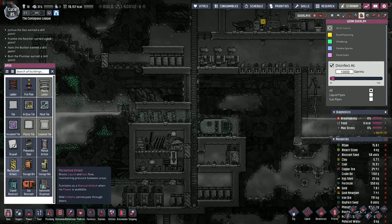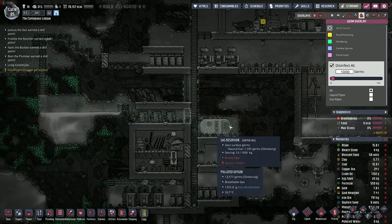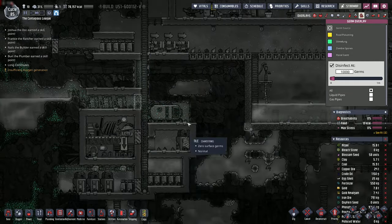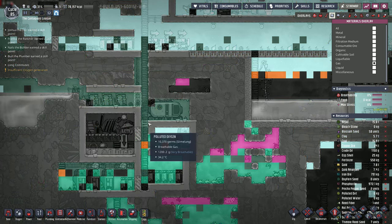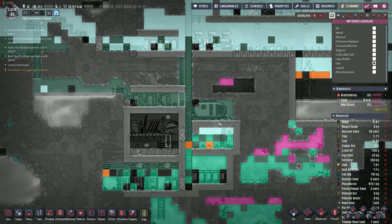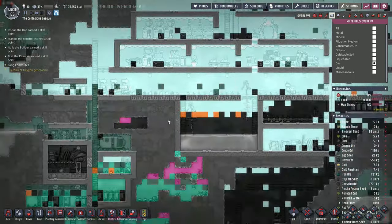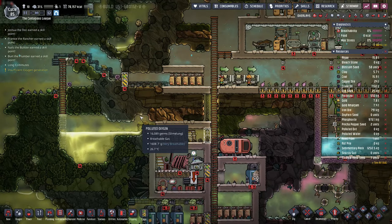One thing I definitely want to do right away is seal this off so that the slime lung that has already gotten into this area doesn't get worse. This will hopefully, over time, begin to clear. It's not polluted oxygen, so right now it's going to continue to grow in terms of the number of germs. But as long as we've got oxygen up here, I think we're pretty well protected from it contaminating the rest of our base.